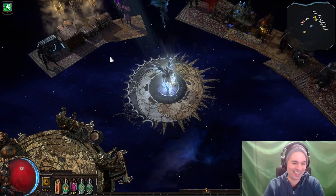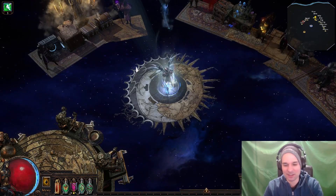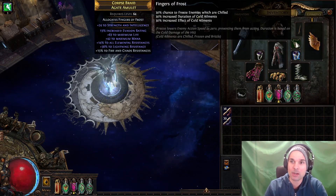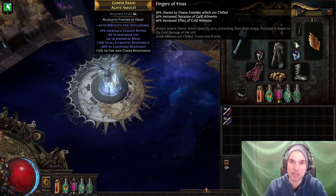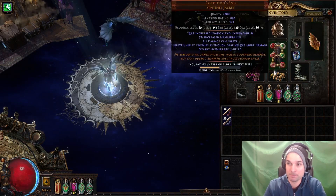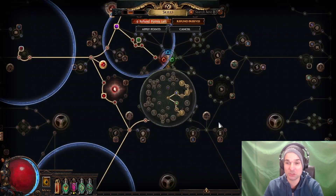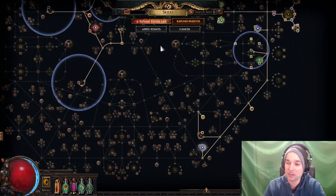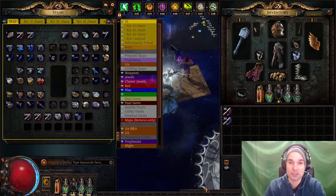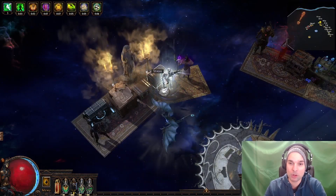That character's not good. So yeah, I ended up taking the headhunter off of that character and slapping it onto this character. I made an adjustment to the amulet to get one that has more resistances on it, and not much has changed. Same skill tree, character does fine, character crushes tier 16 maps and logbooks.